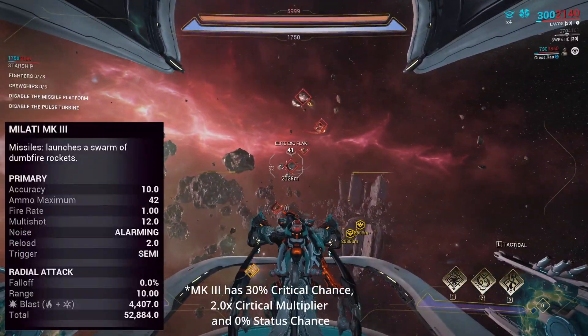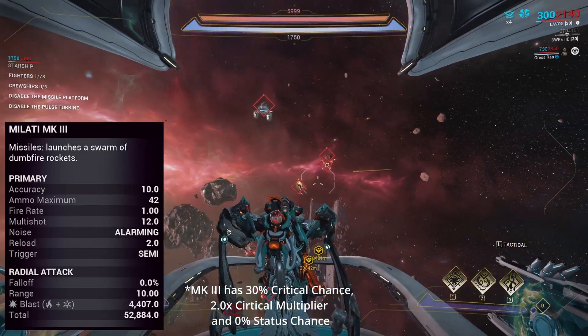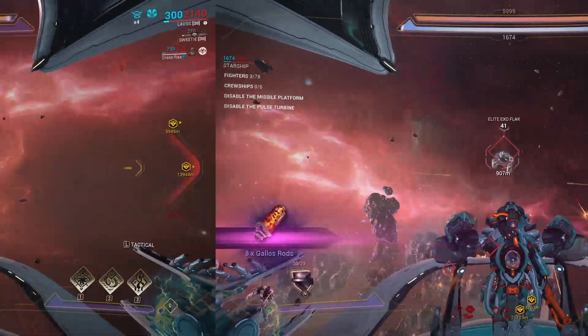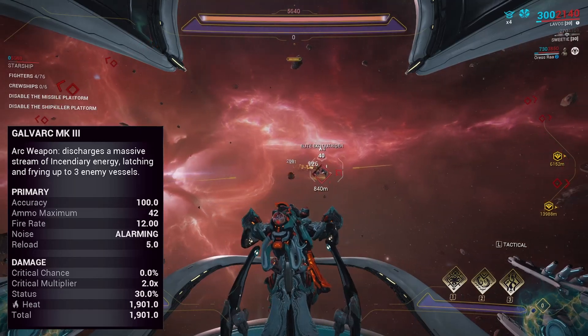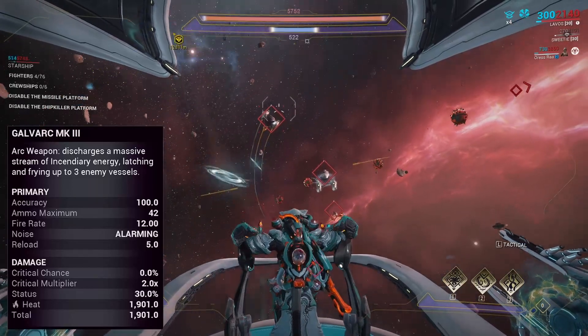The Malati launches a swarm of non-seeking missiles with high critical chance and no status chance. The missiles deal high damage but can miss their target. The Galvark fires a continuous beam of heat damage with no critical chance and 30% status chance. The beam will latch onto up to three enemies in range.